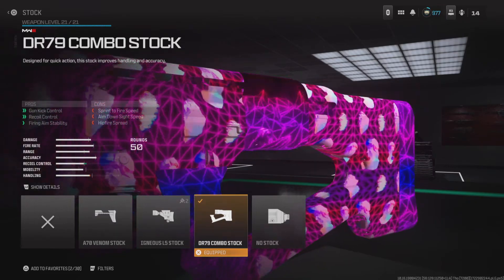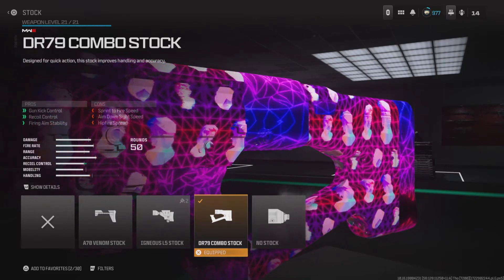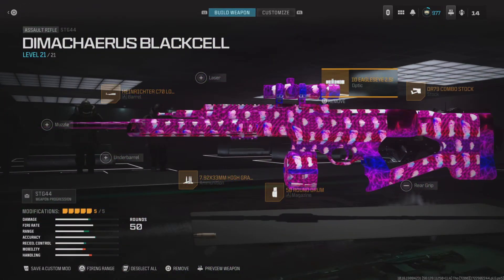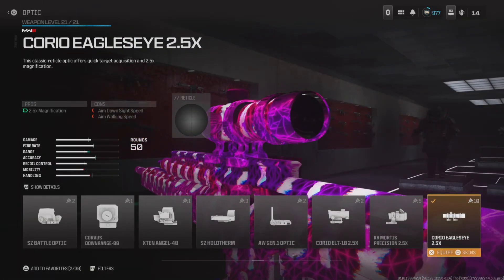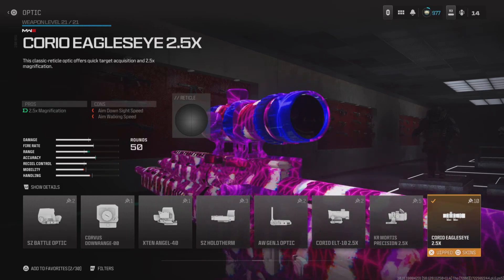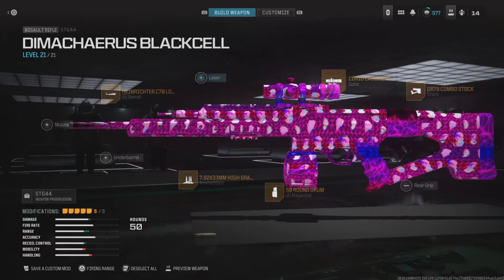Go ahead and throw on the 50 round drum, then throw on the DR 79 combo stock for gun kick control, recoil control, fire and aim stability. This is personal preference, however I feel like a 2.5 Eagle Eye is the best case scenario for the current meta.